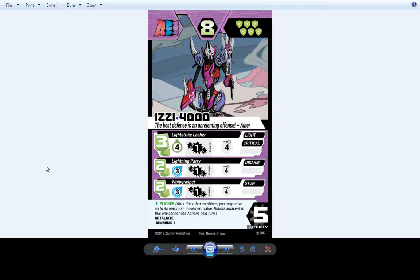Dizzy 4000 hasn't changed — still an awesome technical duelist-type robot. He keeps retaliate and jamming from his level 1, and now he has a whole suite of things he can do as a level 3. He can hit you in multiple ways, and some of his little attacks can disarm you or stun you. Then he can use either of his secondary actions in conjunction with his first action — Light Strike Clasher has light, which means you can use it and then use it under another attack afterwards or beforehand.